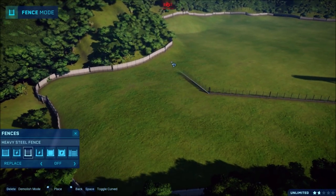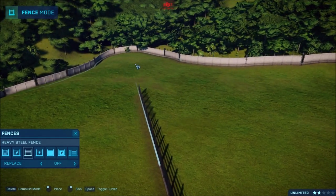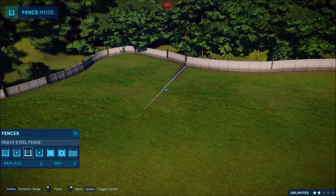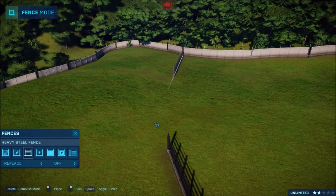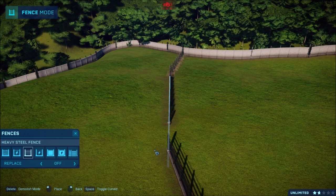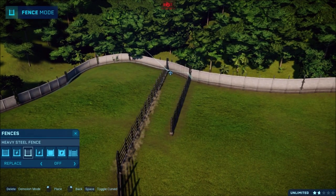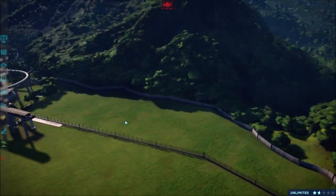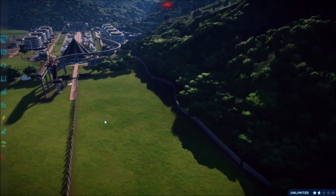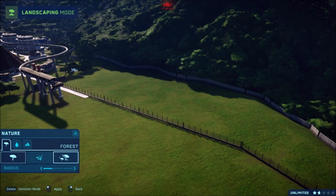I want to start working on our next exhibit where we're going to put the Gallimimuses. This is going to be pretty much the valley from Jurassic World — the long-neck area and the Gallimimuses. I'm trying to think of how I want to connect the fences here. This area is kind of like the Apatosaurus zone. In the movie there's Triceratops, Ankylos... I think Stegos too but I'm not exactly sure.